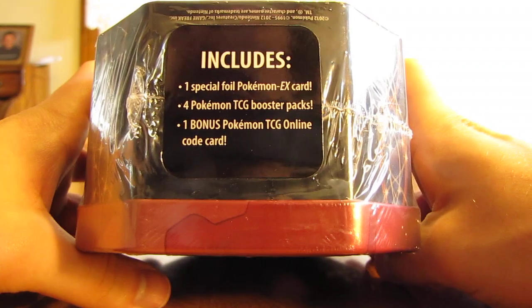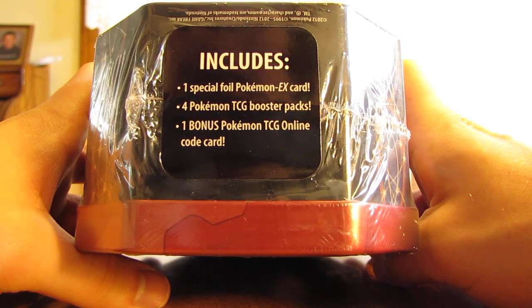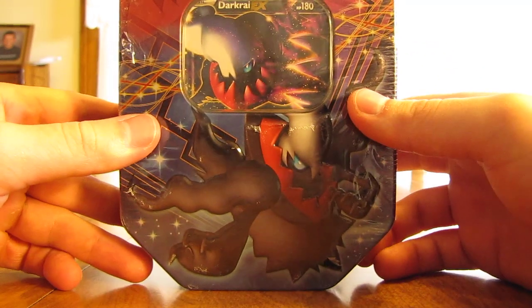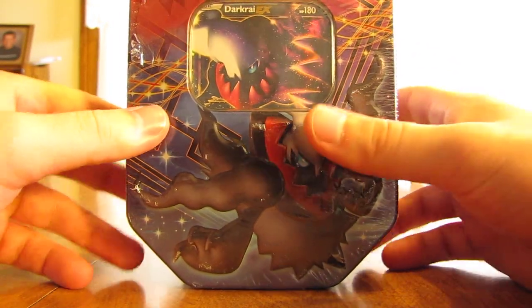This tin includes one special foil Pokemon EX card, four booster packs, and one bonus TCG Online code card. I did get this tin from Walmart. It was $15.98.